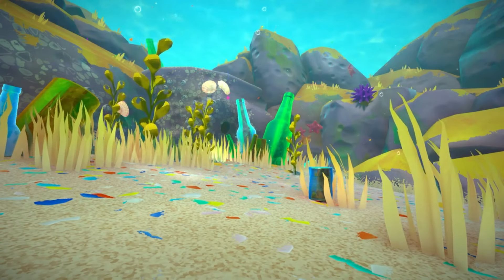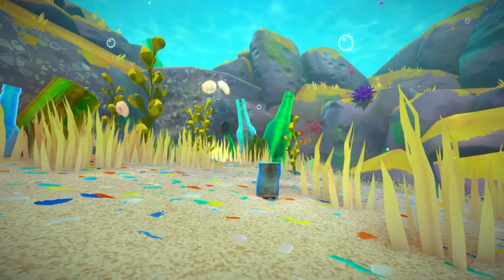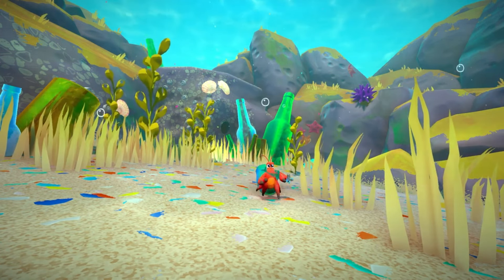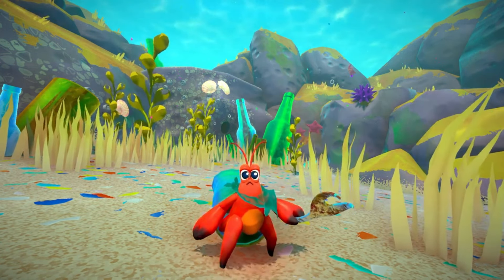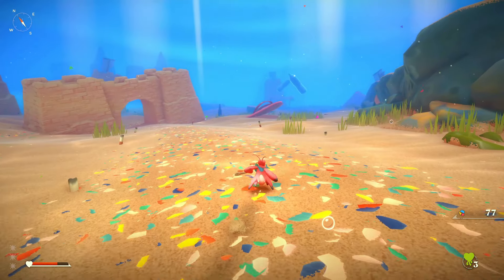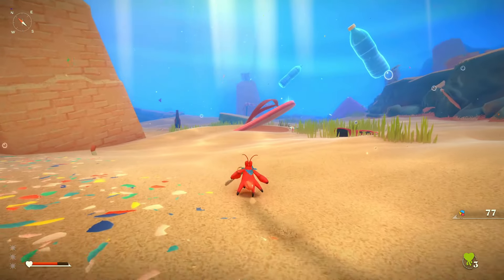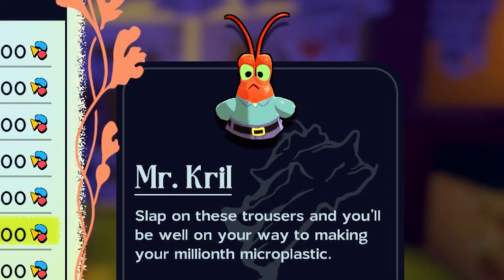To describe Another Crab's Treasure in a broad sentence for anyone that knows nothing about it, it's basically a Souls-like, but instead of being set in a realistic medieval setting like they usually are, it might as well be set in Bikini Bottom. It features a more bright, colourful and cartoony art style, which makes the Souls-like SpongeBob game comparisons even more fitting. And the game even includes a Mr. Crabs outfit.